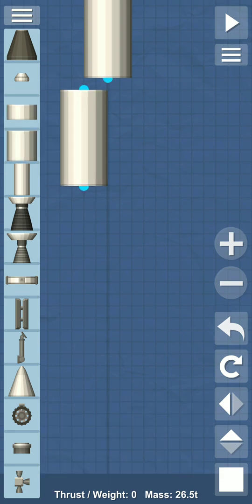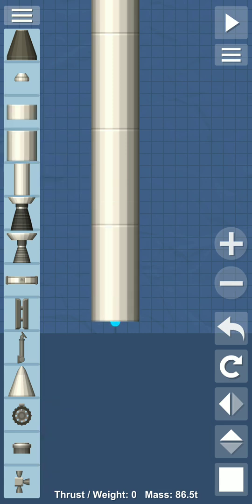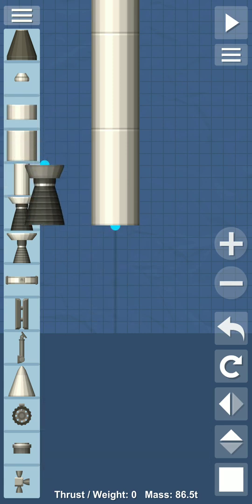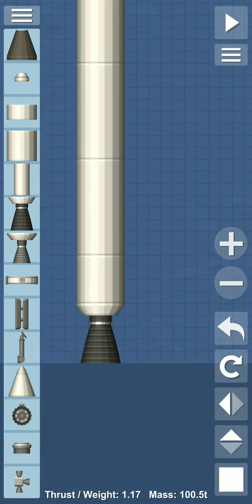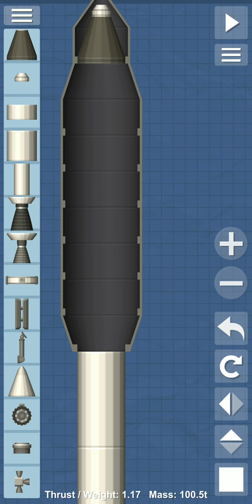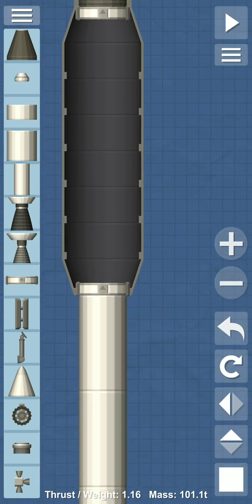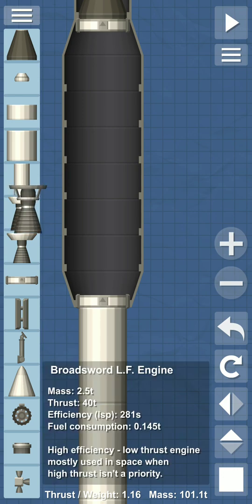We take as many fuel tanks as we can, filling all the space. Now the engine — and a smaller part for the fuel tanks — so our rocket body is complete. Now we make the interior: here is the separator for the module and separator for the fuel tanks. These two separators we place here, and after that this is the small engine.